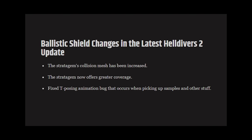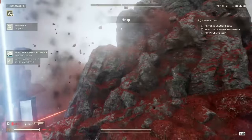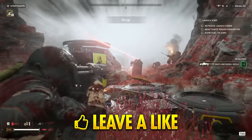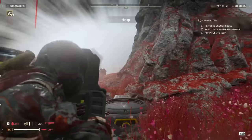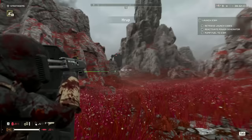So the Ballistic Shield got a major buff, or rather a fix, in the latest update. The collision size and overall coverage of the shield were both increased. Now it's a super viable build. The only issue is there are only two one-handed weapons in the game: the Defender and the Knight. Personally, I'm happy with any update that gives the shield Devastators a run for their money.